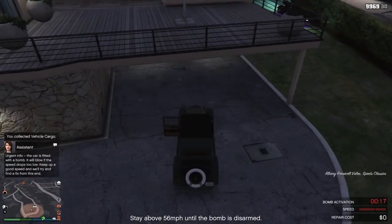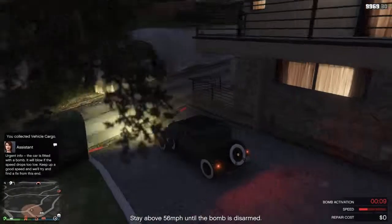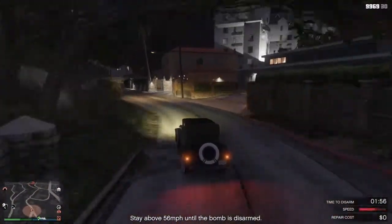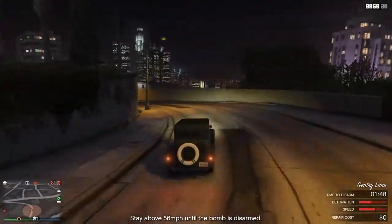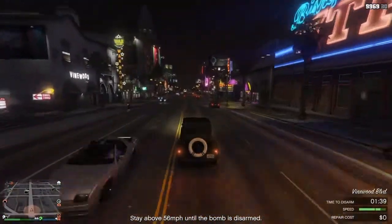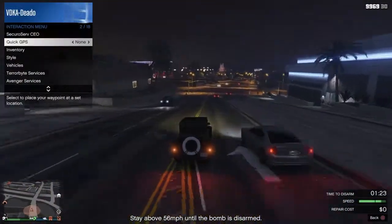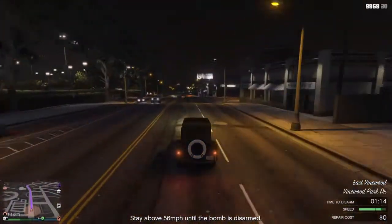So you grab the car and it has a bomb on it. You have to keep above a certain speed when the bomb activates, otherwise it'll explode. You have to keep above that speed for a certain amount of time, otherwise it'll explode. You've got two minutes of this — driving carefully to not damage the car too much, but also driving fast enough to stay above the speed limit. It's a lot of effort. The easiest way to do this is probably on the Eastern Highway, which is where I'm heading. Keep your vehicle warehouse marked so you know how far away you are at all times.